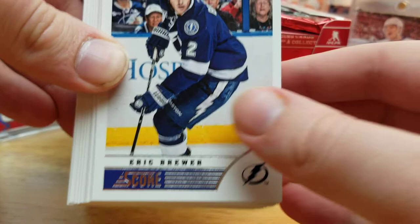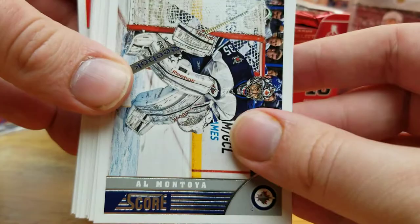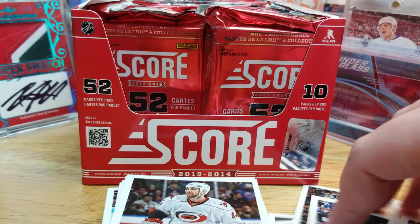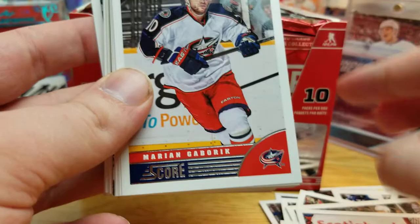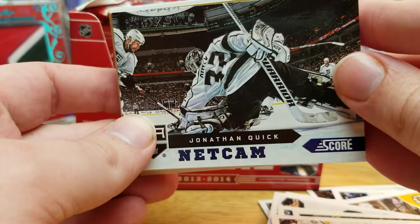We have Ian Cole, Zach Bogosian, Eric Brewer, Nikolai Kuhleman, Sammy Salo, Mikael Grabowski, Al Montoya, Jay Harrison. One thing I don't like about these packs — the cards are everywhere. Continuing: Jay Harrison, Daniel Payet, Mikael Backlund, Dennis Weidman, Jamie McBain, Daniel Chara, Andrew Ferentz, Jonas Gustafson, Devin Dubnik, Darian Gaberick, Ryan Garbutt, Russell Gotch, Paul Stastny, Brendan Dillon, RJ Umber, and a neck cam of Jonathan Quick.